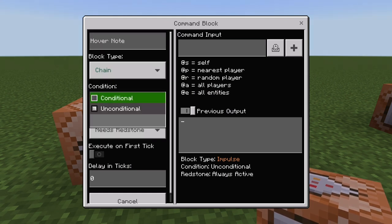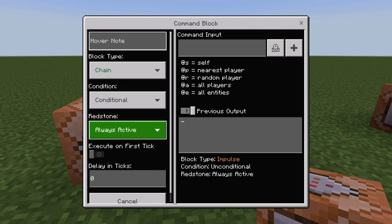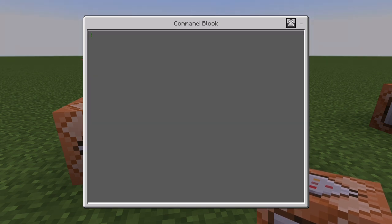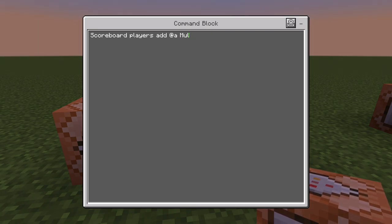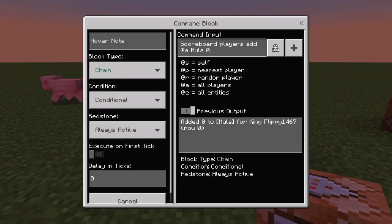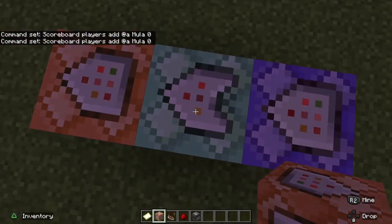The second command block is going to be chain, conditional, always active. The command for this one is: scoreboard players add @a, then your second scoreboard — moolah, zero. What this does is add the scoreboard function for the display scoreboard and set it to zero. That's what's going to wipe the system anytime somebody joins.